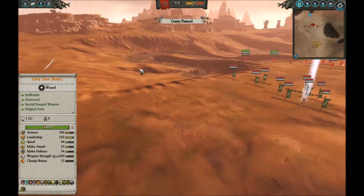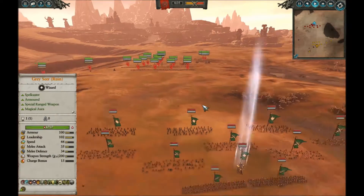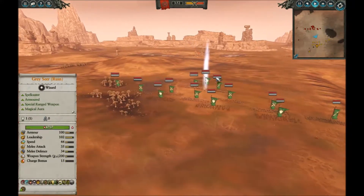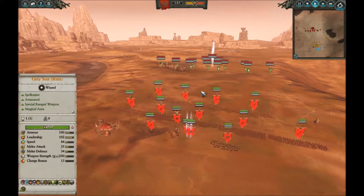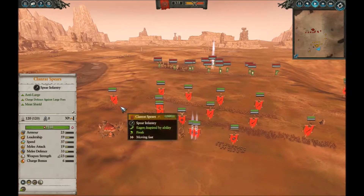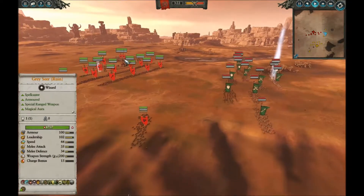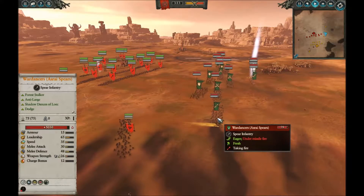Checking for any vanguard-deployed units — there are none. This player has gone all-in on the infantry rush, betting that the Wardancers will overwhelm my cheaper infantry. The whole Wood Elf army starts moving forward. I'm sitting still for the moment, evaluating. I'm getting my Doom Wheel and Gutter Runners moving forward — I was wondering if he had some stealth archers, but looking at his points I'm convinced this must be it, because that's a lot of points into the infantry and Wildwood Rangers are not cheap. I'm expanding my infantry line since I don't need to protect the back, moving the Clan Rat Spears forward to join the secondary line.